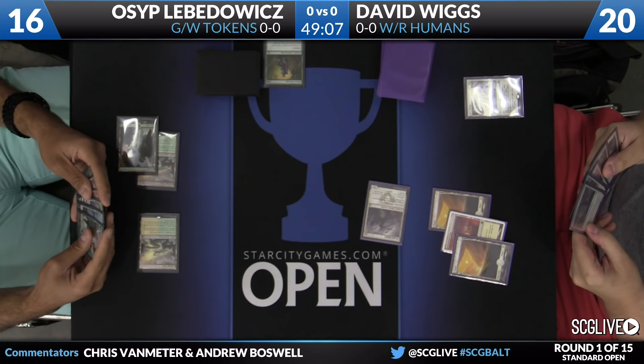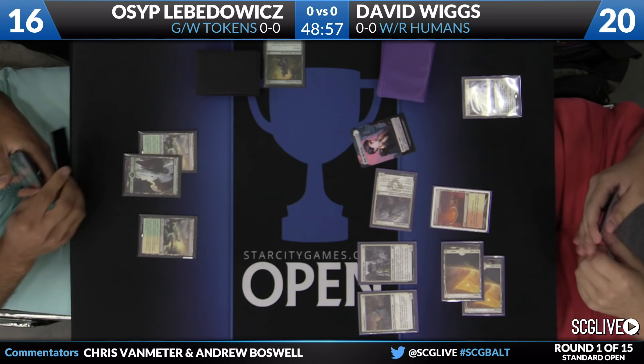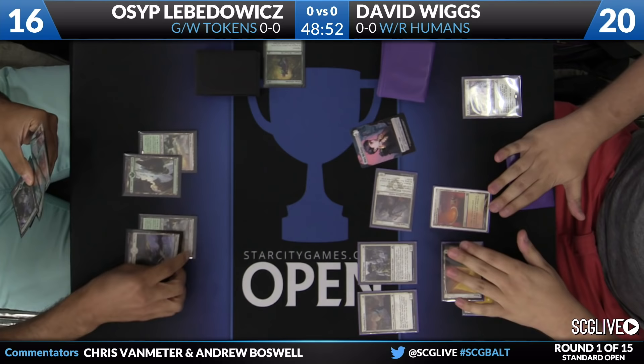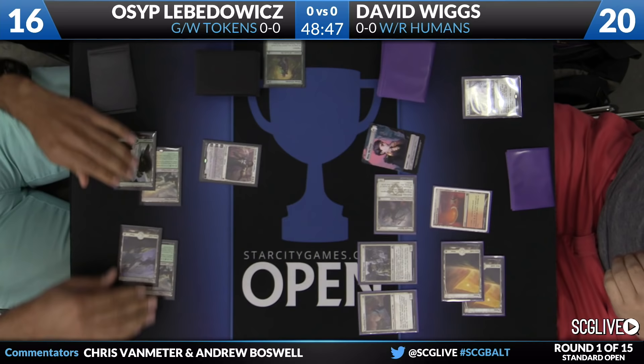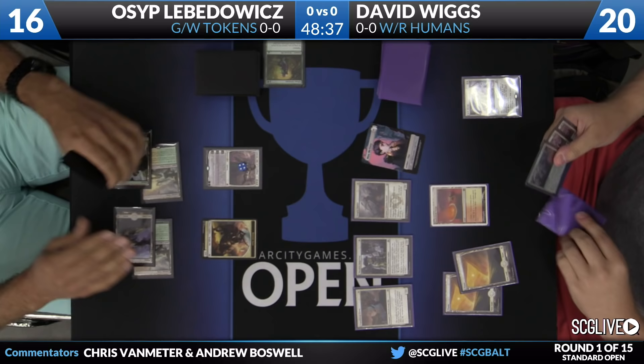David's going to get in for two more points of damage on his third turn with that Dragon Hunter, dropping Osep down to 16. Here we have a Thraben Inspector bringing along a clue, and another one-drop. So here we have that triple one-drop that could have potentially been on the battlefield on turn two. It's very fortunate for Osep that he was on the play. David has a decent start, but it's not the fastest.